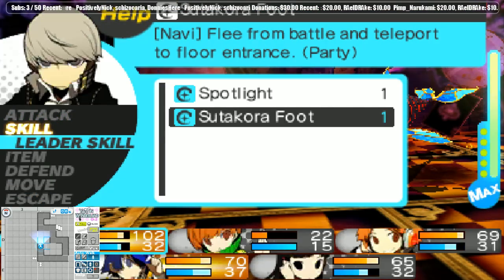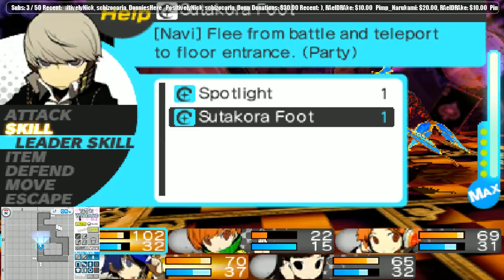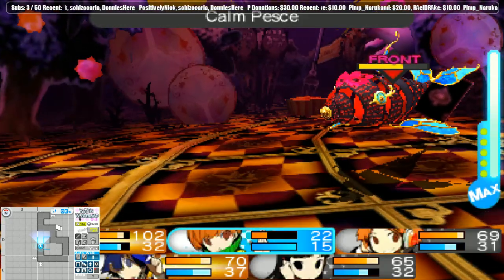So what leader skills do I have? Flee from battle and go to the front — okay, that looks like it might be useful. I should keep that skill in mind. And then I have 'allow someone to act first.' Anyway, I got a free skill, so I'll just use my free Sleeper Punch.